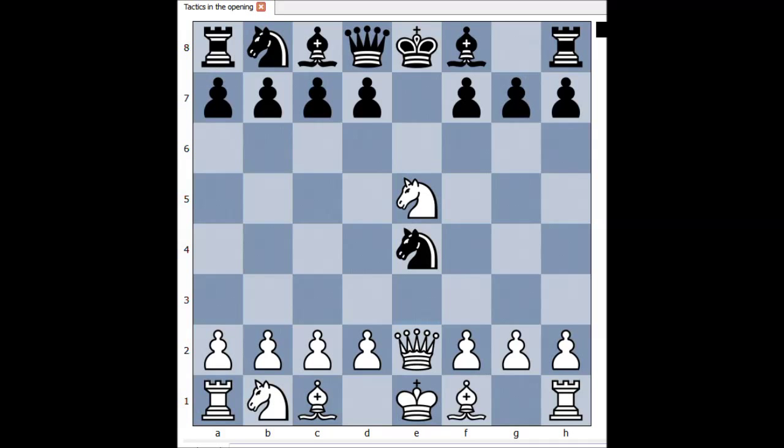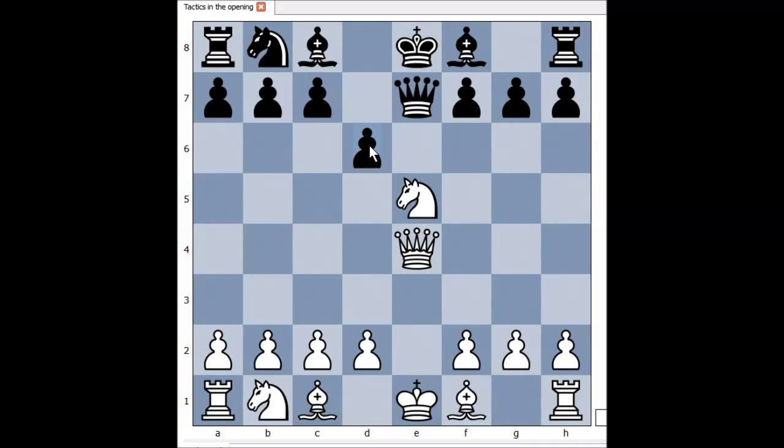Queen to e2 is not a bad move, especially if black plays Nf6. Then knight to c6 - this is a check and white is winning the queen. So after queen to e2, it's better for black to play queen to e7. And after queen takes on e4, d6, d4, pawn takes knight, pawn takes pawn - white is better.